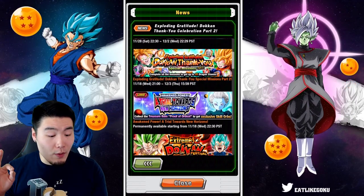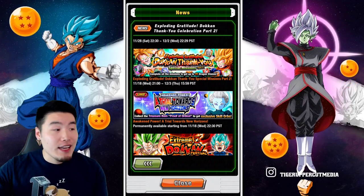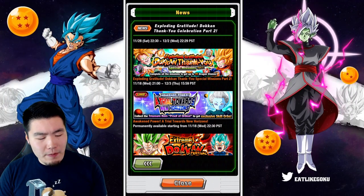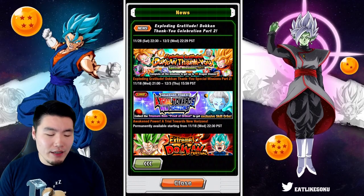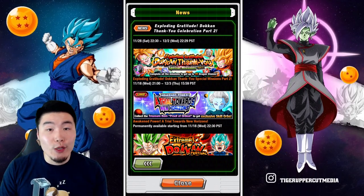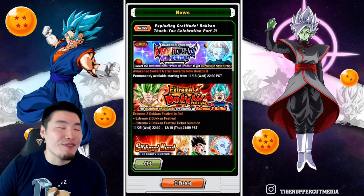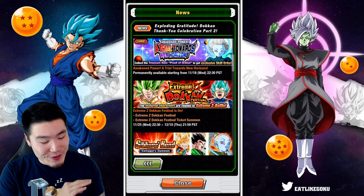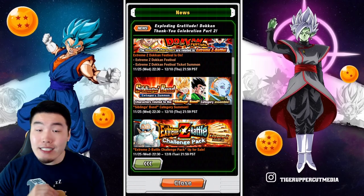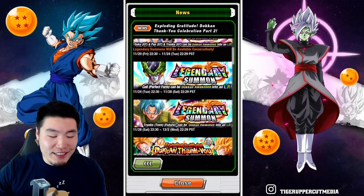We have some special missions — the new Awaken Power Trial Towards New Horizons. It's kind of like the Police event where you can clear once per day during the campaign. You can get tickets to exchange in the Baba Shop for treasure chests, which contain exclusive skill orbs for the free-to-play Team Bardock unit. We also have the Sippling's Bond Category Summon — skip that. Category Banners are just not worth it, just like these Legendary Summon Banners.